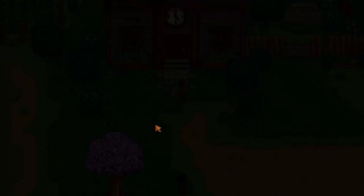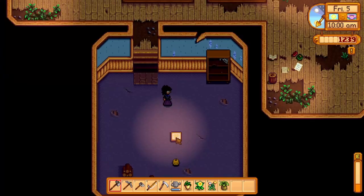To gain access to the community center, enter the town after 8am from day 5 onwards of spring to trigger a cutscene — it needs to be a sunny day. Complete the quest given to you to understand the language on the golden scroll to start your adventure.